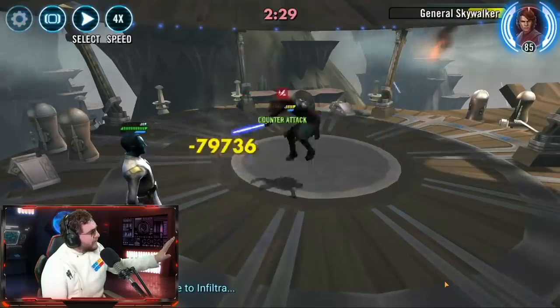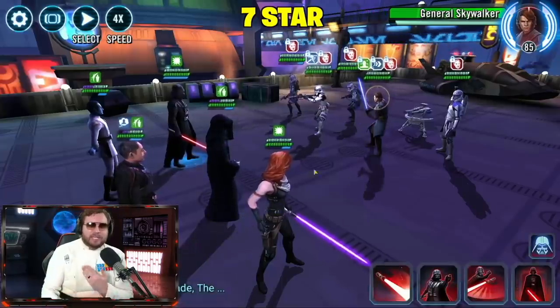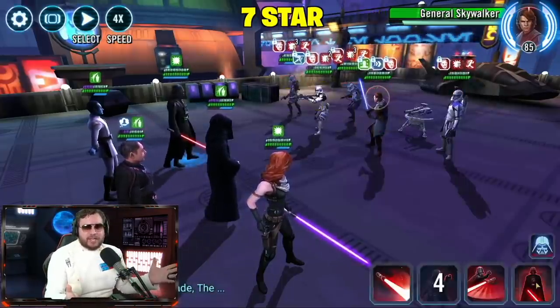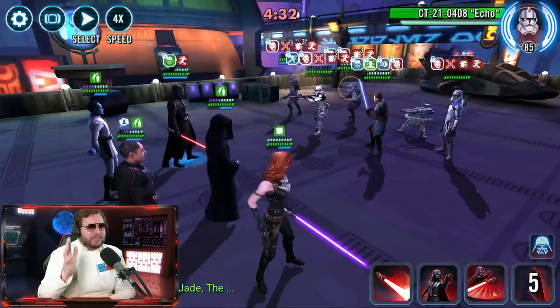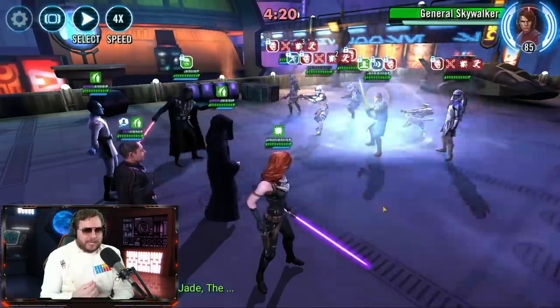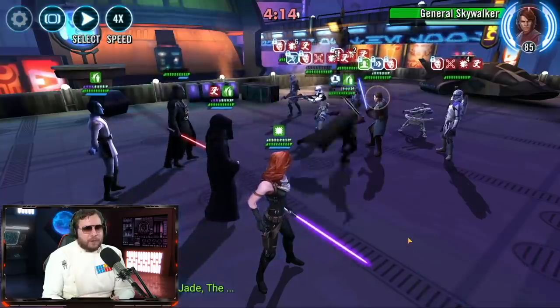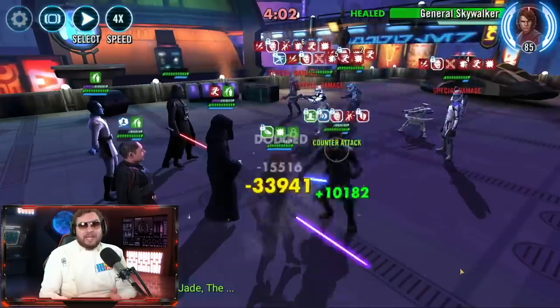Before we started 7-star testing, we tried General Anakin Skywalker right out of the gate and they were beating GAS consistently with Palpatine, Vader, Thrawn, and Mara Jade. I really feel like you're going to need Gideon to make it work — to get the moralize applied and make sure you can outrun Captain Rex. With Gideon and the crew, it was very consistent.